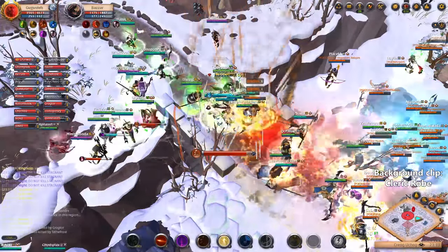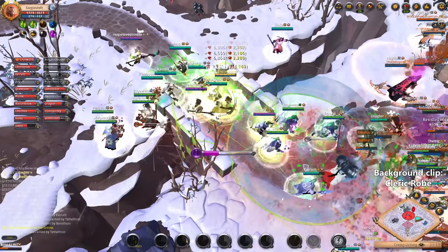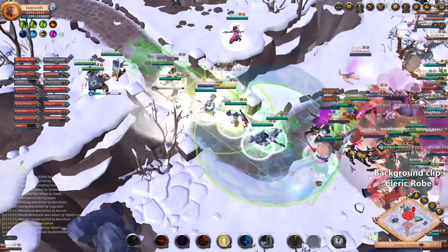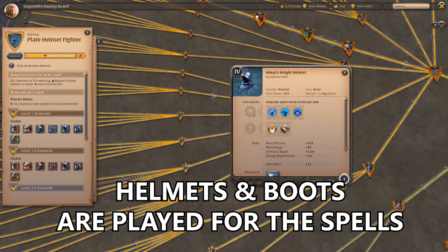All the helmets and boots have the same stats, so you can play a tank with a cloth helmet or a healer with a plate helmet — it won't really matter. The only important things are the active and passive spells.